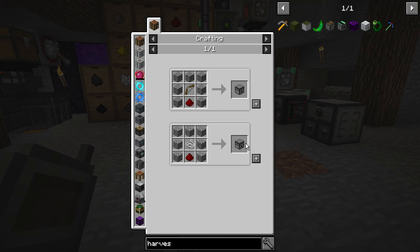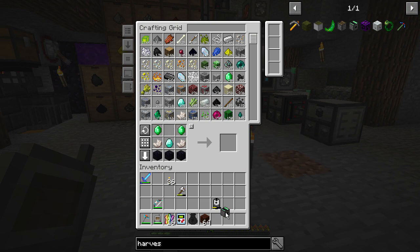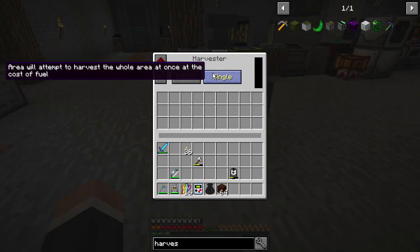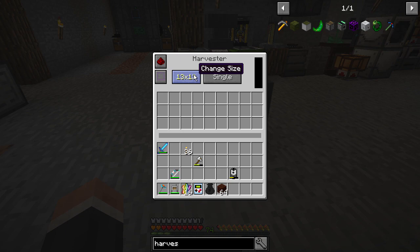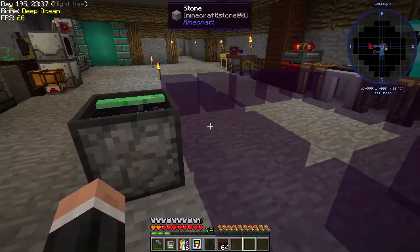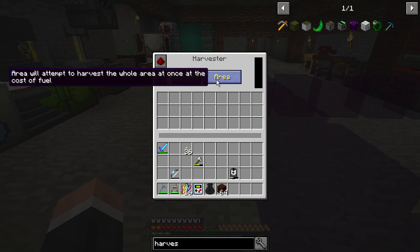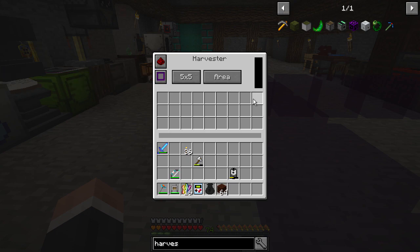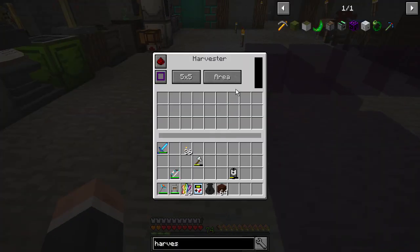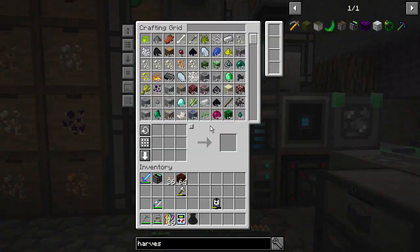I need a dispenser — yes I can make that, done. This requires RF. You can change the size of the area, and you can see the preview. There's a setting for single or area — I presume it means whether it tries to harvest a single block or everything at once. Let's do that — boom, done. That's all we need from that part.